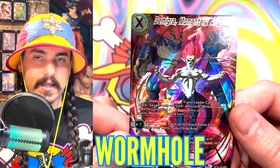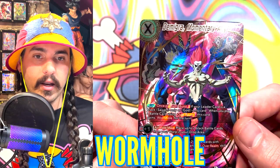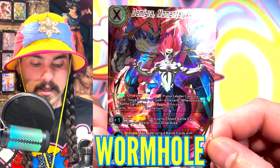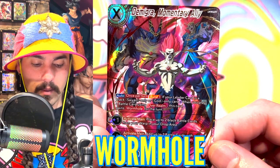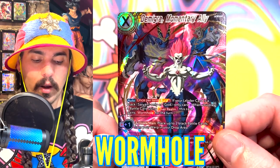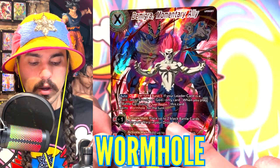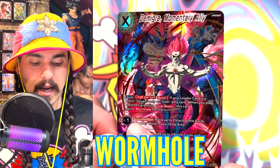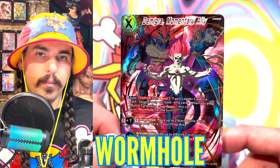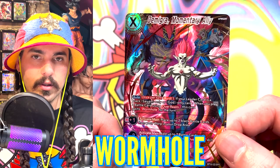Wormhole means that you can activate Overrealm a second time within one turn. Overrealm can only be activated once per turn unless Wormhole is active. This card says if your leader card is a black Sands Only or God card, when you play a battle card using Overrealm, this card gains Wormhole for the turn, allowing you to activate Overrealm a second time. Here is an example of a card that moves cards between your warp and drop — you can activate main to add a marker, choose two black battle cards in your warp area and put them back in your drop area, which helps fuel your second Overrealm.